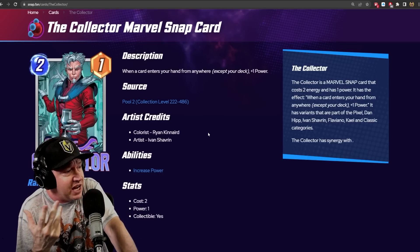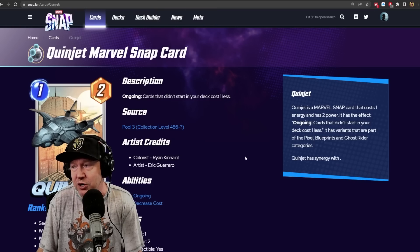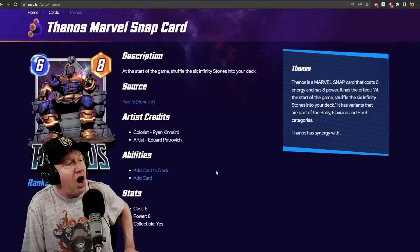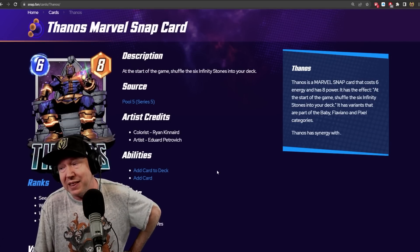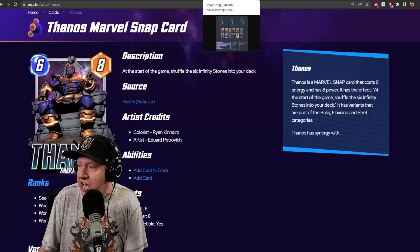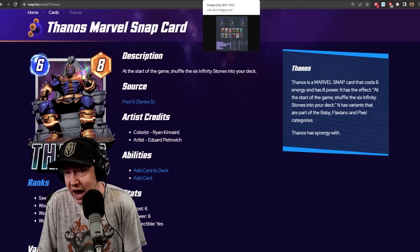I'm lukewarm on the Collector here — when a card enters your hand from anywhere except your deck it gets plus one power, so Collector gets three power. I'm mixed on that. Quinjet will be a good choice — ongoing cards that didn't start in your deck cost one less. Cards that fill up the board very quickly, like Thanos with all the Infinity Stones, have some great builds I think are going to be very good.